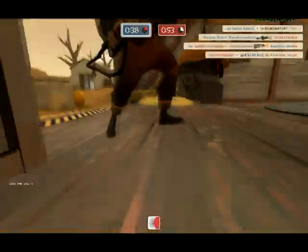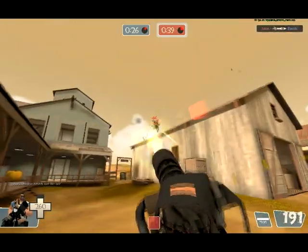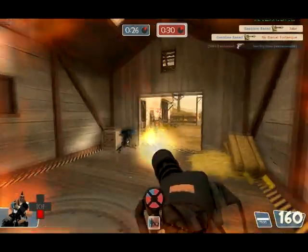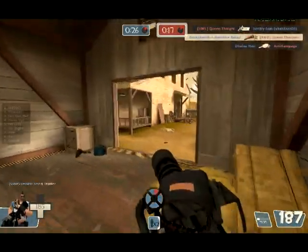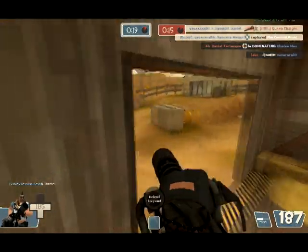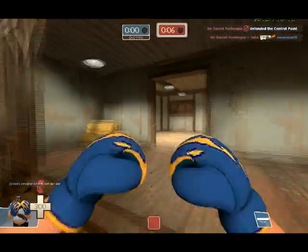40 seconds on the clock and we should hold it, but a Pyro takes me out and they reclaim the point. It's a very close game. I jump in from behind, take out the Pyro, Soldier, and Scout. I'm low on health so I eat my Sandvich. The Medic pulls out melee — and you know what happens. We cap the point: we have 25 seconds, they have 15. I hold the point keeping them from capping — a Soldier jumps in, then a Scout. The Pyro gets some damage on me but barely survives. We go into overtime and I rush to get my toe on the point but it's too late.